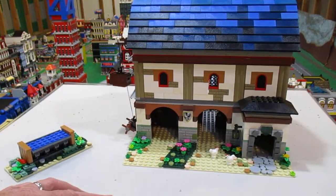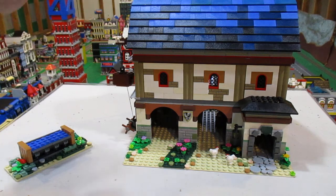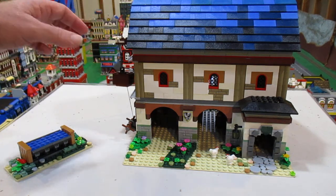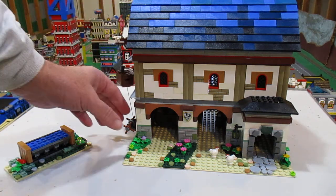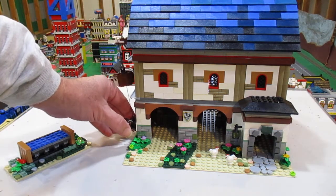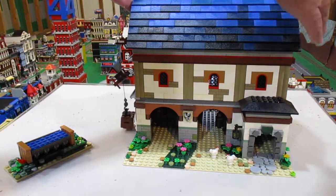Now I'm going to show you the interior, starting with the top. To get to the top I can't just pull it up because of this winch, so I have to disconnect that first and then pull the roof off.